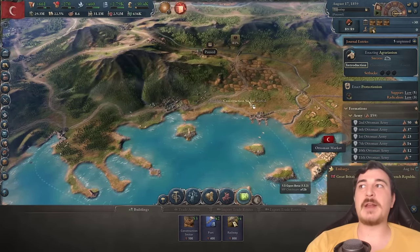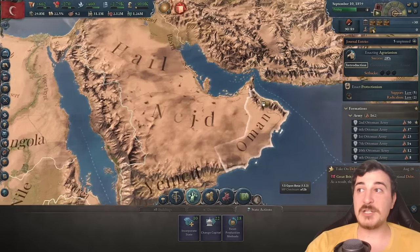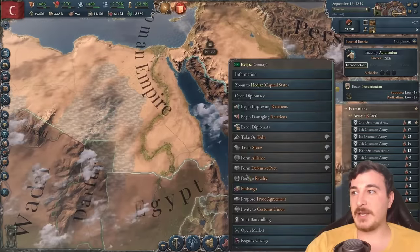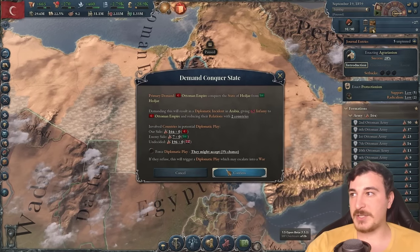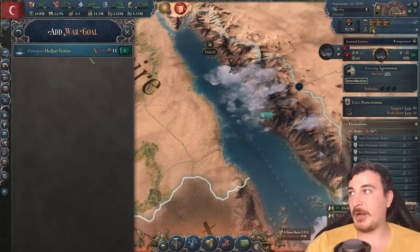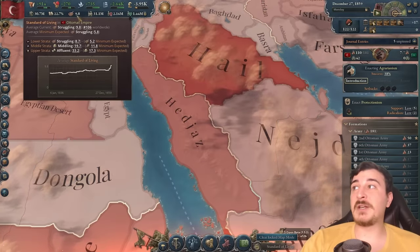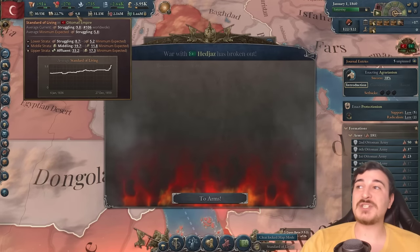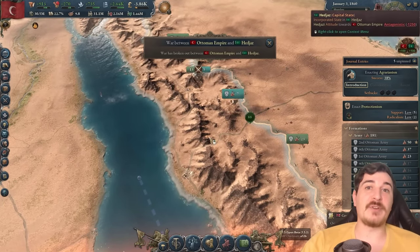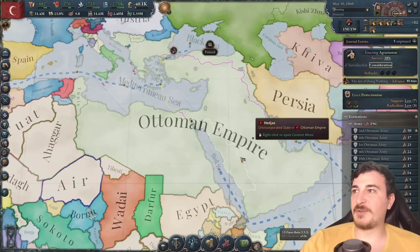Basically doubling the construction sectors. The newly conquered areas are already incorporated — right, because it's part of the traditional states. Let's attack Hejaz to conquer state — they've got two states, let's get both of those. Because of these awesome reforms we're doing, we also managed to get up to 9.8 standard of living, which is significantly better than throughout the entirety of the rest of this campaign. Look at those beautiful, beautiful borders, lads — hurrah! Romania has been formed, lads. Look how beautiful it is on the map. I'm totally not super biased — I'm just making an observation that it is a very beautiful color.